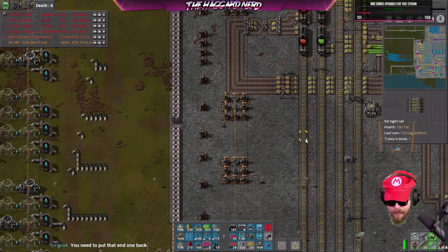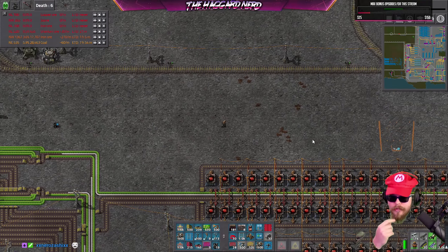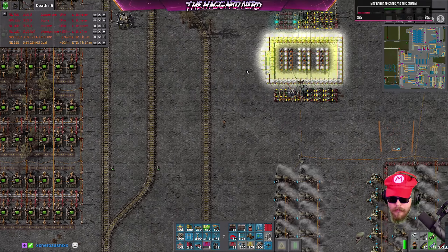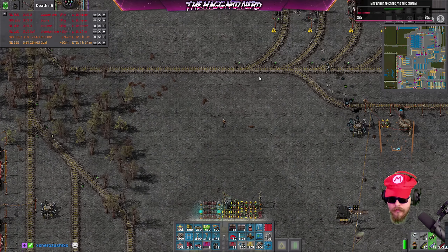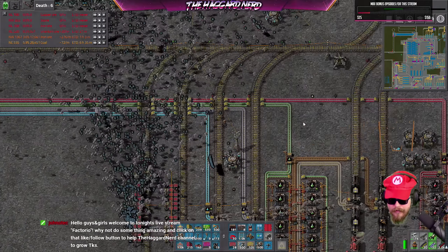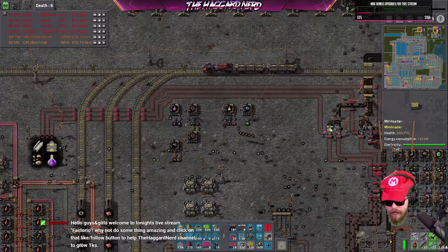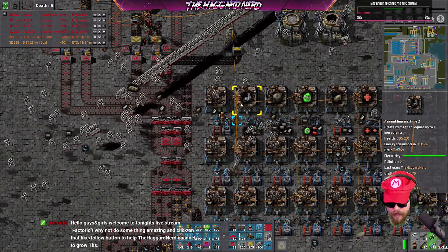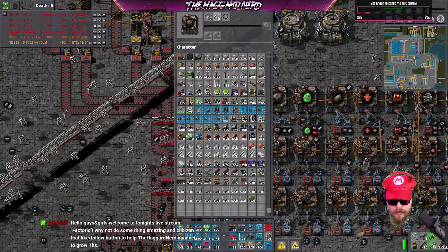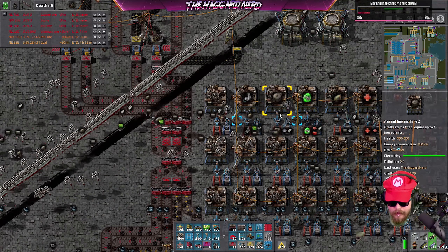The bots will eventually handle that. For now I'm gonna go back to our mall and make sure we have all the components in production for the items I've requested to be made there. I think we do — I should have checked. I love the way this looks, so good. We are making pipes, circuits, and gears. We have gears in the system, steel beams in the system, red circuits in the system.